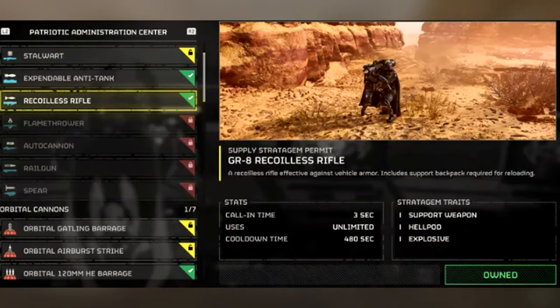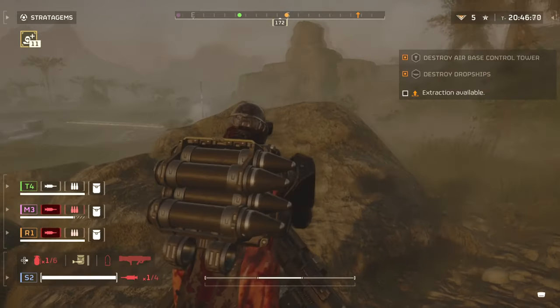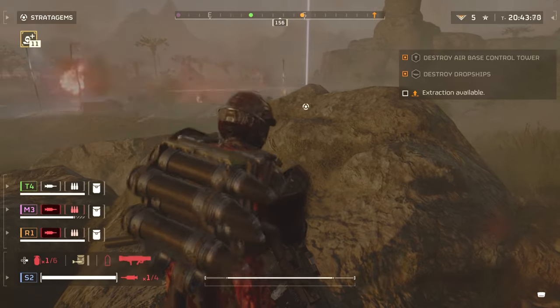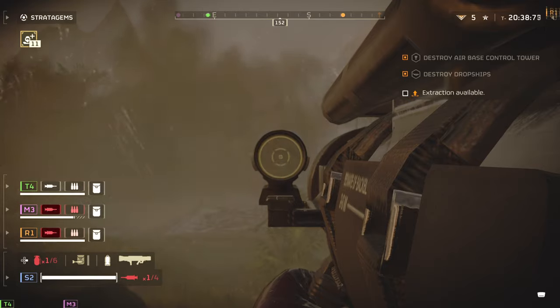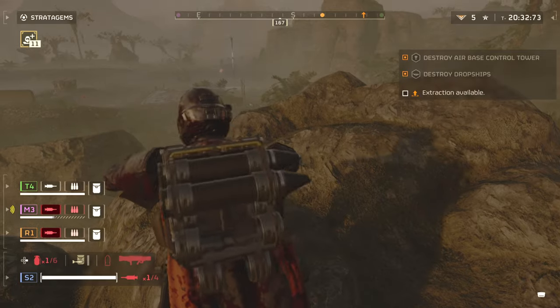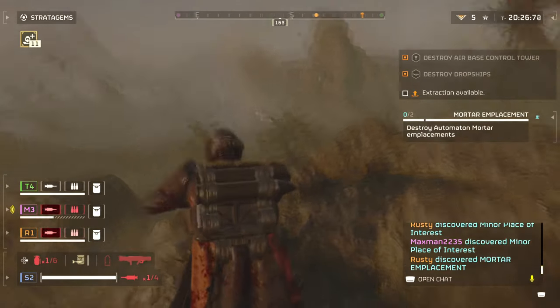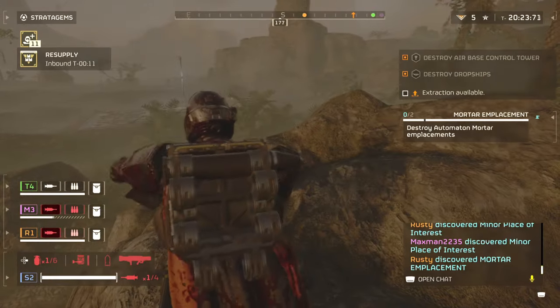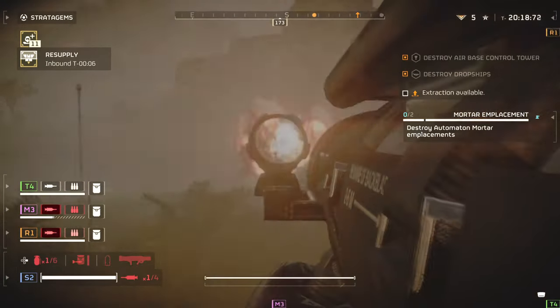The recoilless rifle is excellent for killing big armoured enemies like chargers. It comes with a backpack loaded up with ammo that either you or a teammate can wear. If you're accurate, you can use the recoilless rifle to punch through enemy armour with ease. It's extremely effective, and having one person on your team with it is going to make harder runs so much easier. Note that the recoilless rifle isn't very good if you hit an enemy's weak spot, which sounds weird — so you actually want to aim for a charger's head or leg armour to kill them. Still, it's an excellent tool that deals with big nasty bugs in the earlier parts of the game until later options are made available.